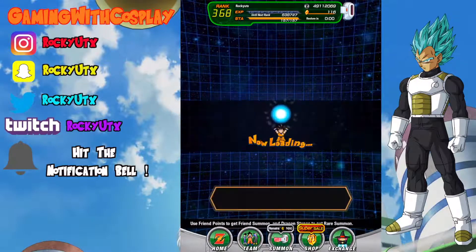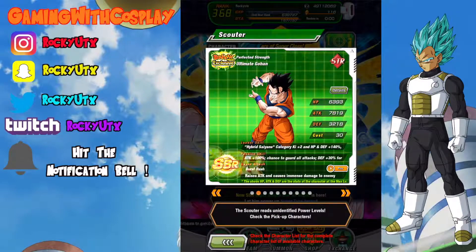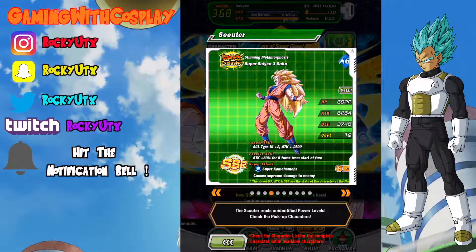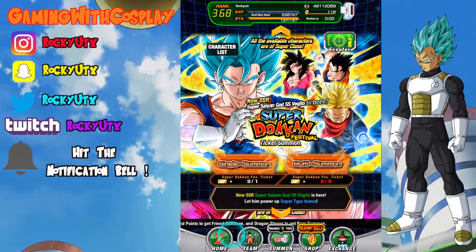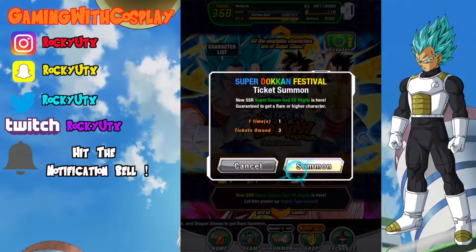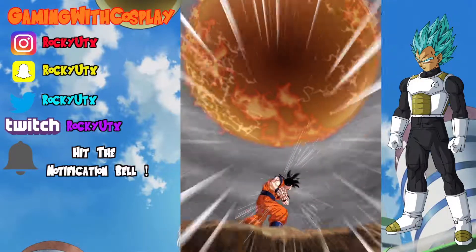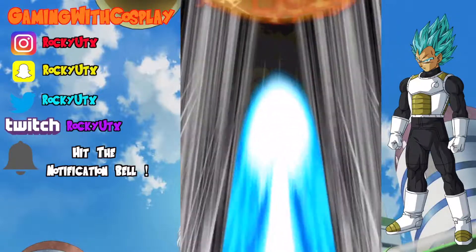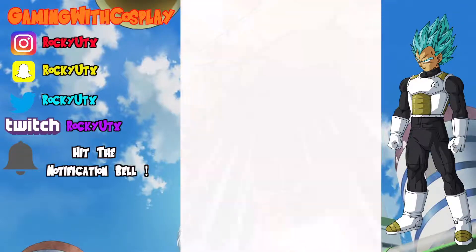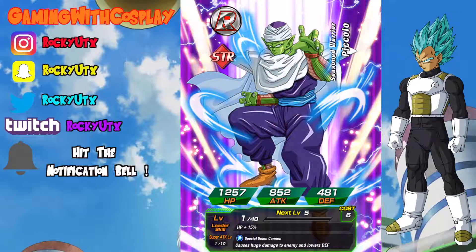All right, let's go ahead and jump into the Super Dokkan Festival. What I'm hoping to get on here is Super Saiyan 4 Goku because I'd like to get his hidden potential system completely unlocked - I don't have any dupes of him yet. Let's get this going, starting off with one pod in just regular base form. Let's see, will we get a screen break? No we will not - we get a rare Piccolo, one of the best cards in the game!